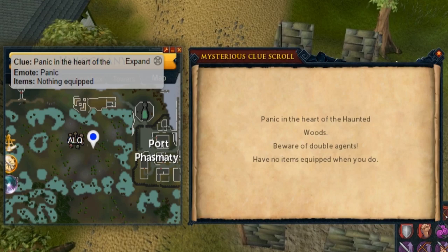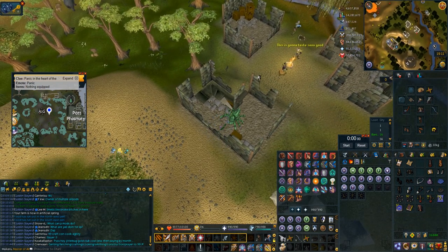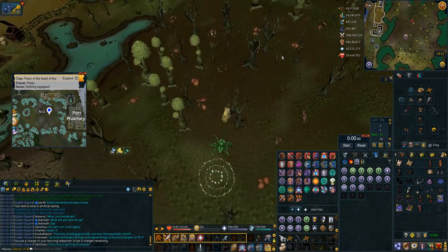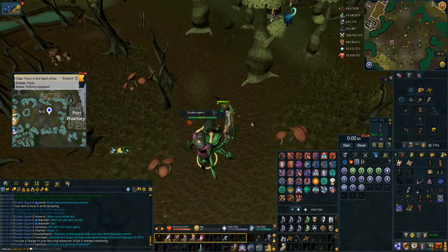Panic at the heart of the haunted woods — the globetrotter outfit helps a ton here because I don't have to take anything off. The globetrotter outfit counts as wearing everything for emote clues including this one. If you don't have the globetrotter outfit, I'd advise going to the bank, putting everything in, taking out the clue scroll, some weapons, and a portable fairy ring. I have ALQ on my favourite so I just press number one, run over to the two mushrooms, do the emote in between, kill the double agent and we're done.